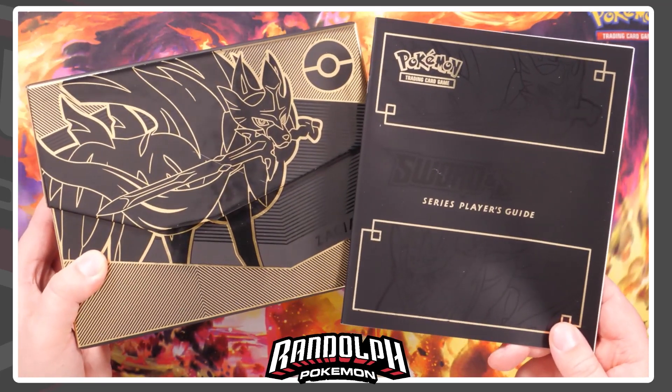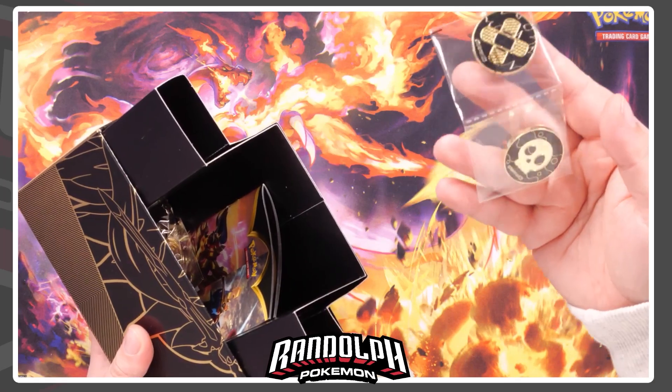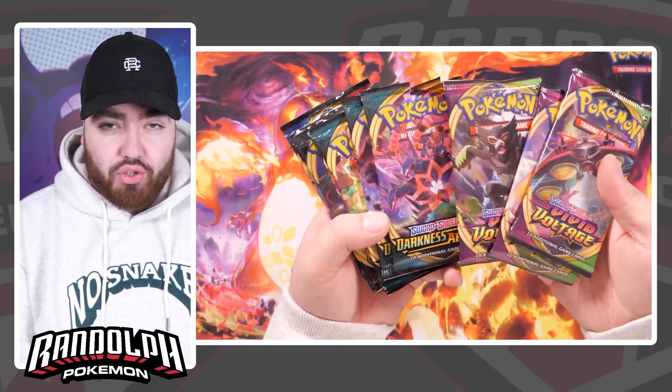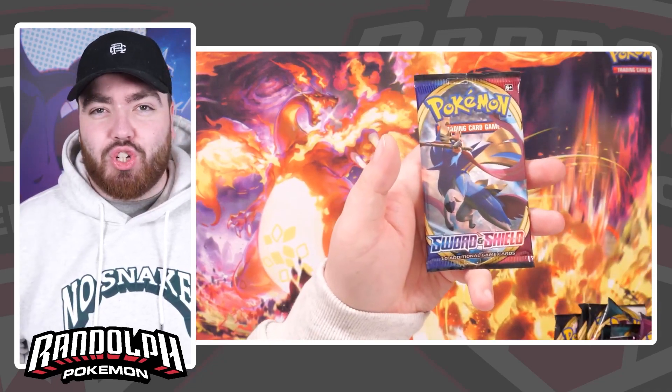The black and gold is a great touch and they just ooze premium quality. Just the finish on this box in general, the metal coins, the metal damage counters — it really is just class. And the promos are pretty nice as well. The packs you get in here are a range of different Sword and Shield sets: Vivid Voltage, Darkness Ablaze, Rebel Clash, and Sword and Shield base.